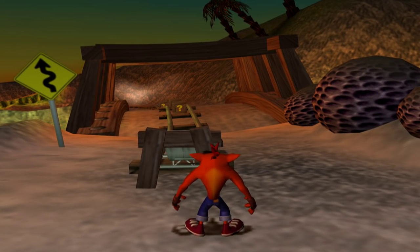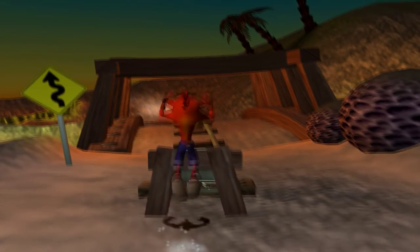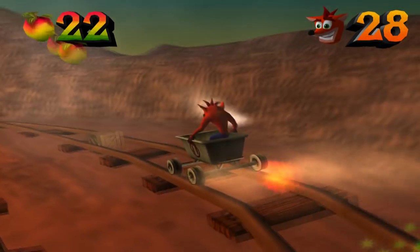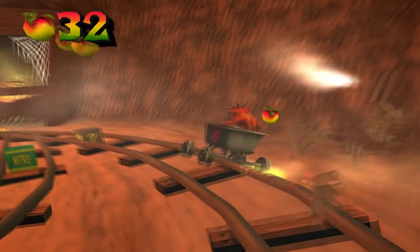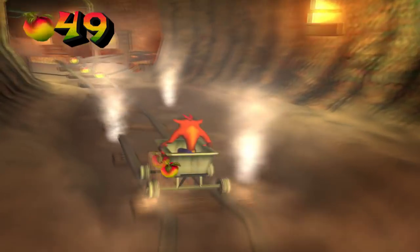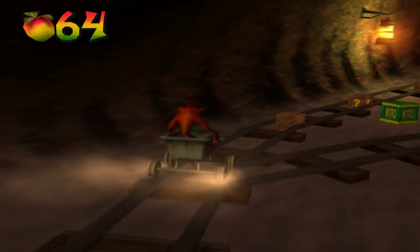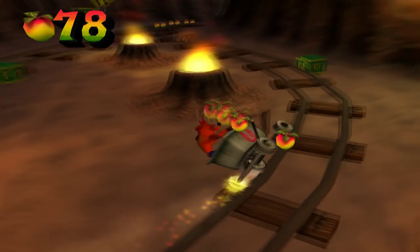Now, this stage requires us backtracking. Like, you can get a regular gem in this stage, and you will pretty much have to hunt for it. You will have, later on, to come back to the stage. As you can see right here, you need the yellow gem in order to go through that pathway. So that means this is the first level that requires backtracking in this game.